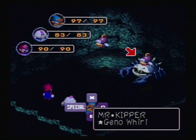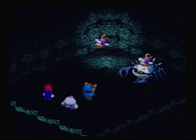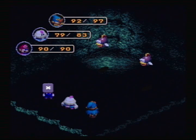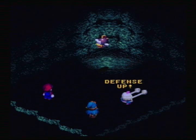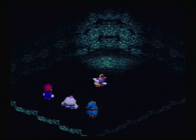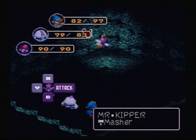I'm gonna show off Geno Whirl now against the Krusty. Push the button as the rings leave the screen — 9999 damage. Guaranteed kill that works on regular enemies and one boss in the game. You probably know which boss I'm talking about, but I'll get into that much later when I actually fight that boss. Twice.